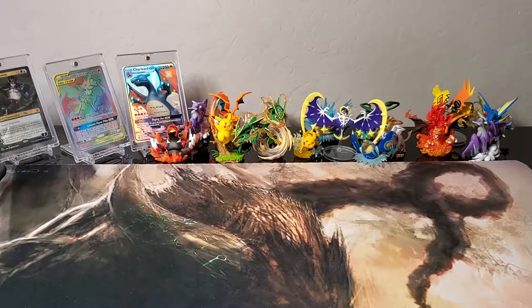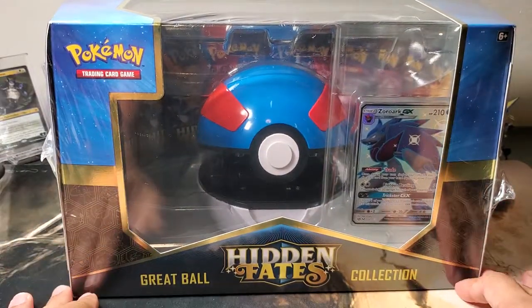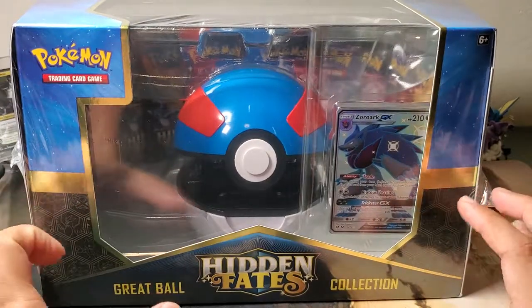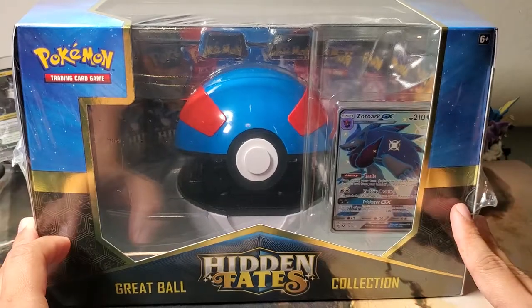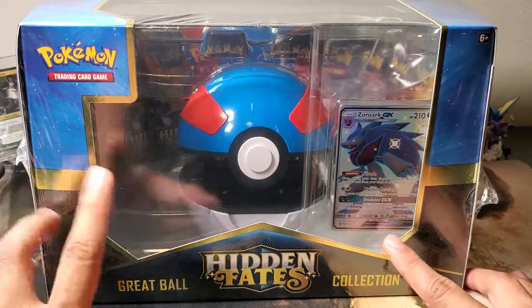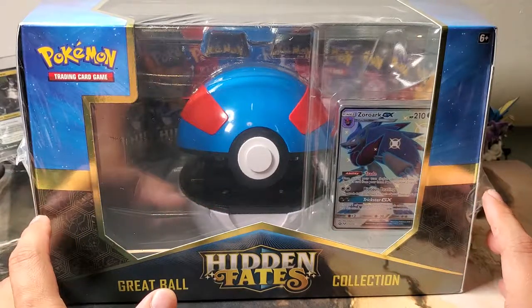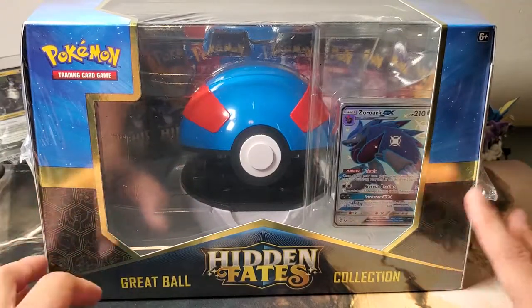Hello YouTube! This is Gino from Unpack Gaming, and today is a very special day because we will be unpacking a Pokemon Hidden Fates Great Ball Collection. These Great Ball Collections and Ultra Ball Collections are widely available right now, but I got this one on sale — $39.99 plus 25% off one toy item from Target, so I technically got it for about $27.